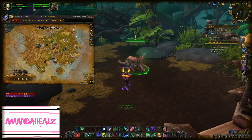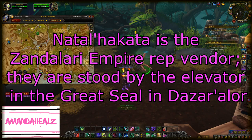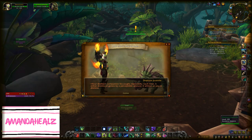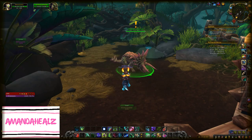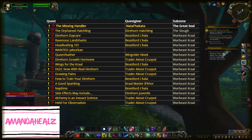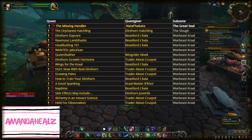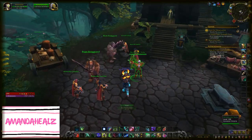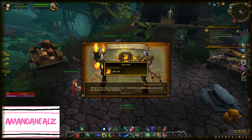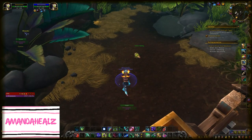The first thing you will need to do is the quest called 'The Missing Handler,' which is available from the Great Seal from a character called Natal Hakata. You might have already started the quest chain without realizing it was related to this achievement and mount. There are about 16 or 17 quests altogether. The chain starts with 'The Missing Handler' and the final quest is 'Held for Observation.'